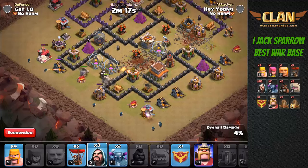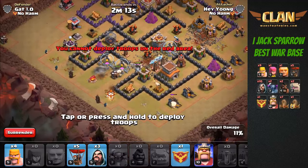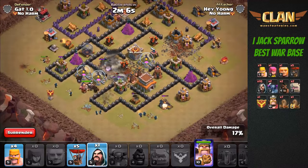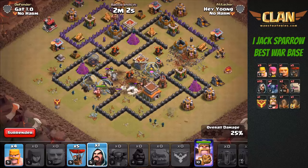Now I'm going to send in the golems and some wizards to create the funnel. Once the funnel is created, Pekka goes in following behind together with our Barbarian King. Send in a couple more wizards to go in. Now watch how your Pekka moves in and cleans up the base.